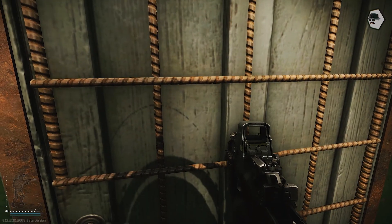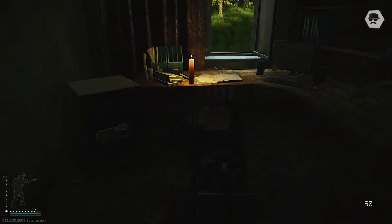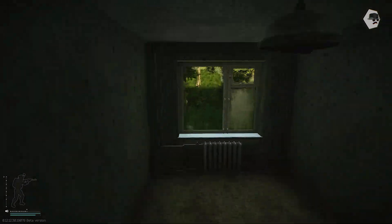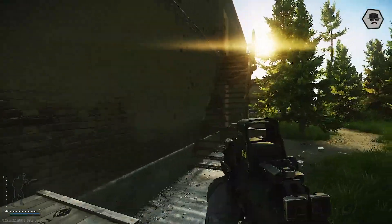Room 114 has a safe, a PC block, and a med box. If you're getting pinned in here, an easy way out is through the bathroom window right on the other side.